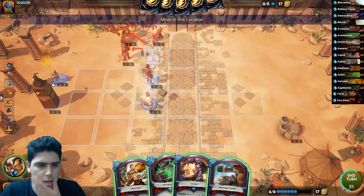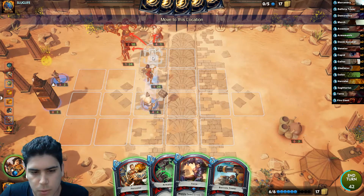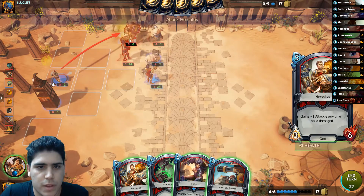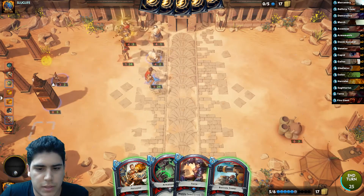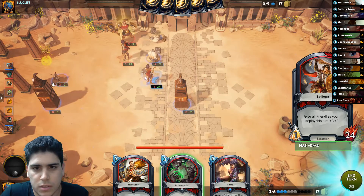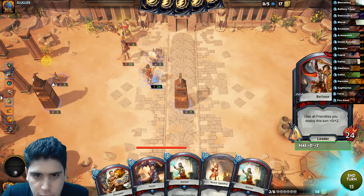Wait a second — it only costs one now! Okay, so let's see: Armament, Ballista, Tower. Yeah, I think that will be the play. Attack with this first, bring this up, then play this, play the tower out of range, kill both — and play Armament, which is an okay play here.